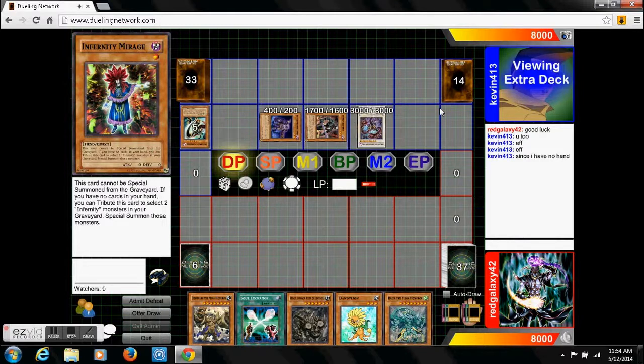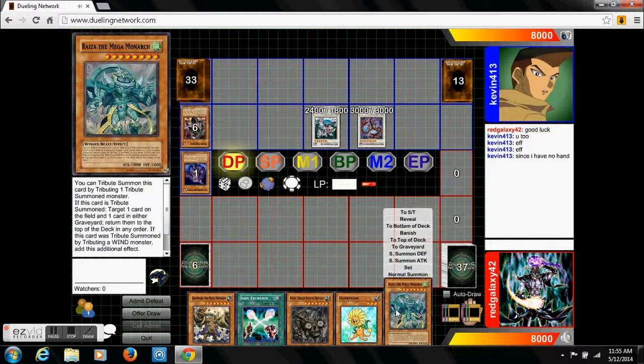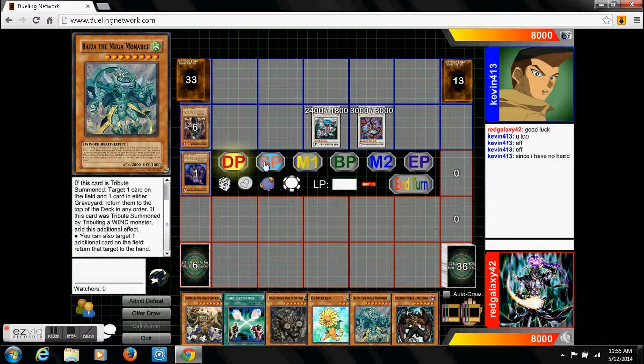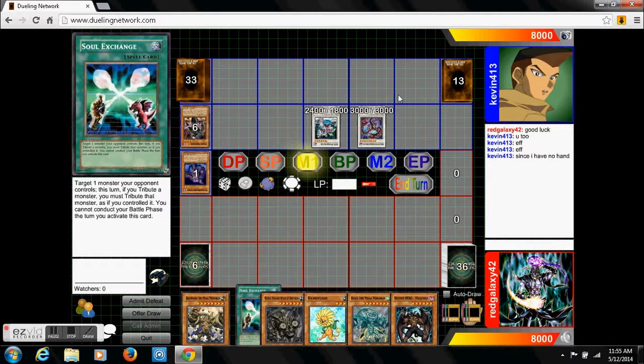Let's see what we get — Bees and Behemoth. Definitely not the easiest things to deal with. With this we can get rid of Bees, which is clearly the bigger threat.